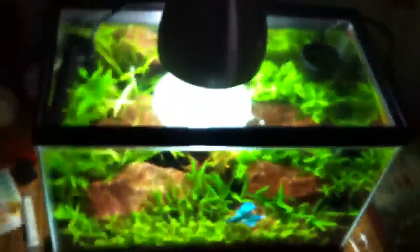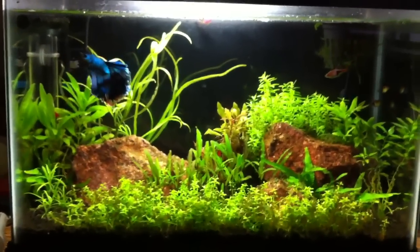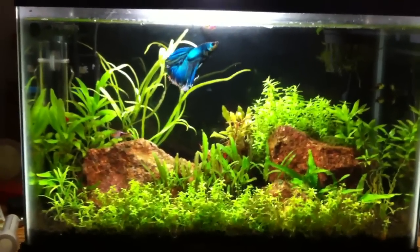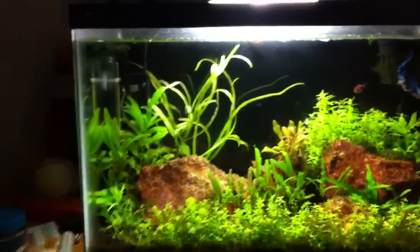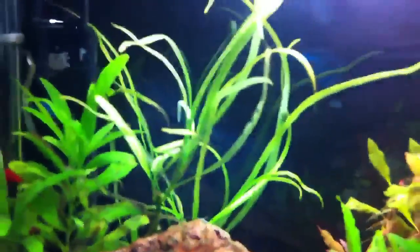I'll bring you to the five gallon — I actually fixed it up and changed some things around. I'm going to let the rotala on the right grow out. I'm thinking about skipping trimming it and just letting it hit the surface, then I'll take it down. The willow hygro growing in the back — I added two more stems that were previously trimmed from that plant. You can see where I cut it down. I added one stem there and another right there, and you can see a few new leaves on that one, and this one's got a ton of new leaves growing on it.